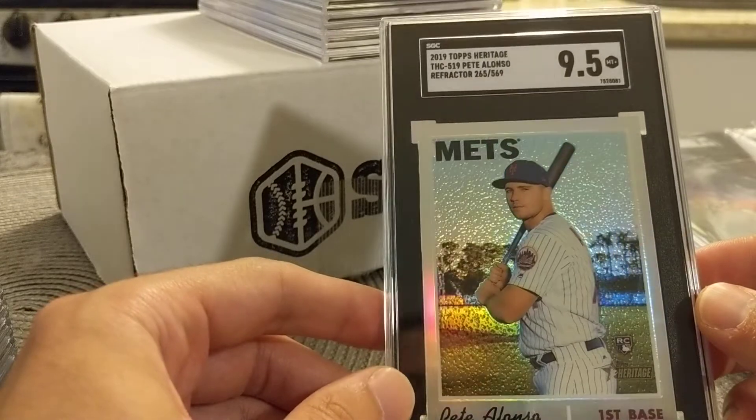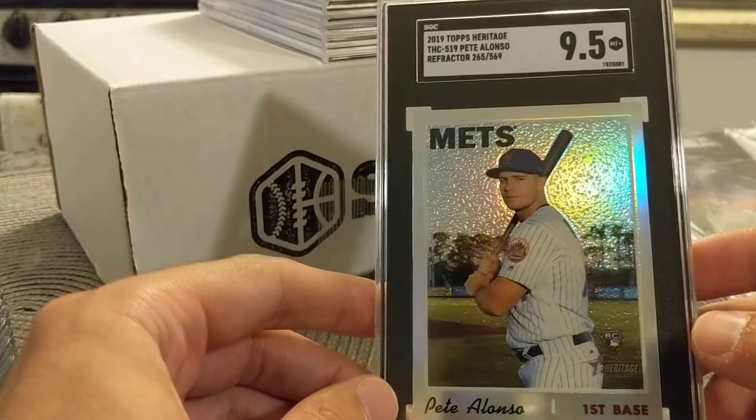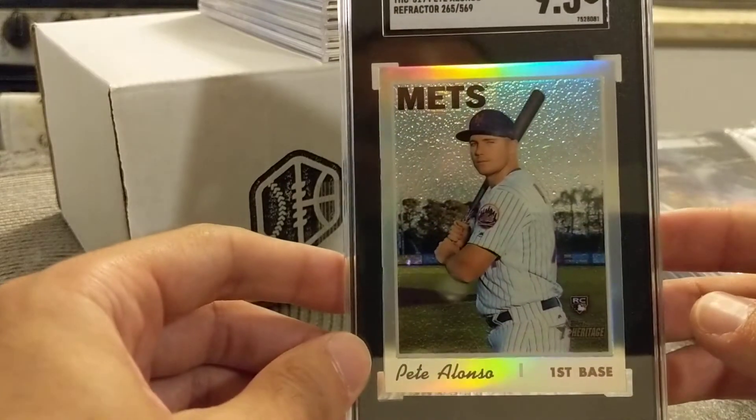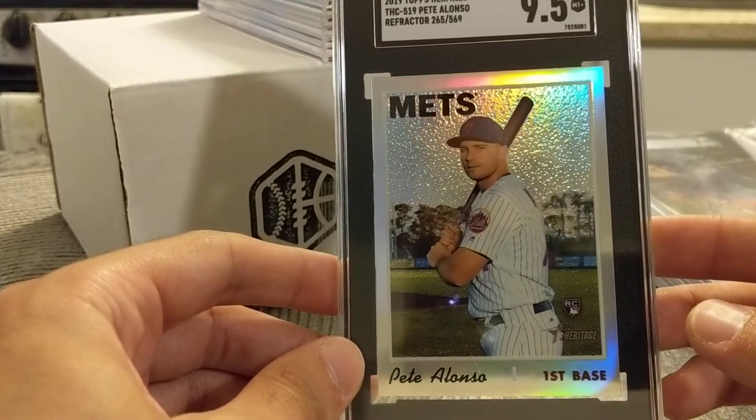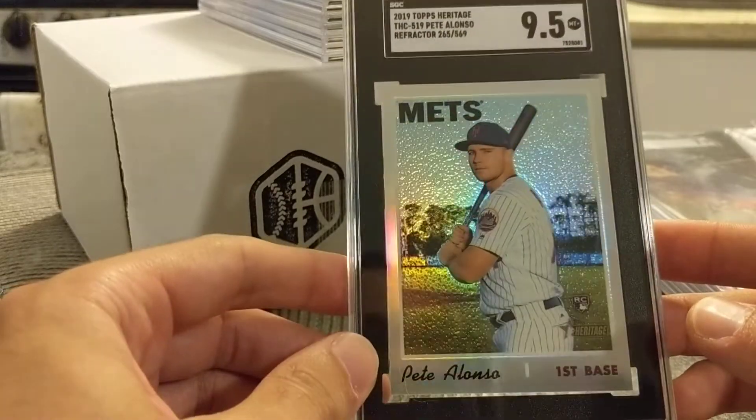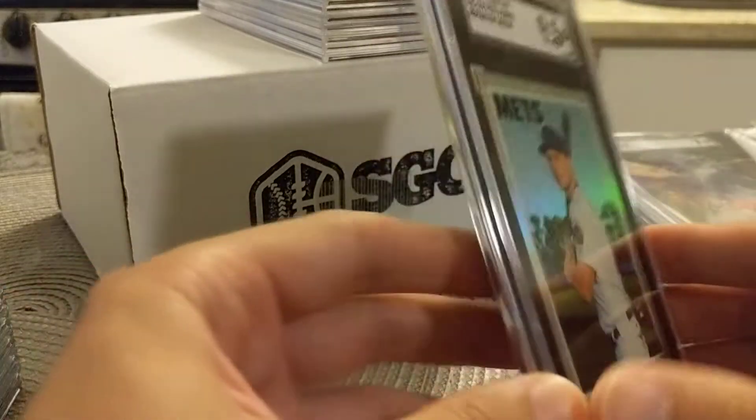I went over this in my last video. This is one I pulled from a blaster. Got the 9.5 — you can see the top to bottom centering is not perfect, as it was with the rest of the Heritage cards. So I kind of expected the 9.5 with this guy.